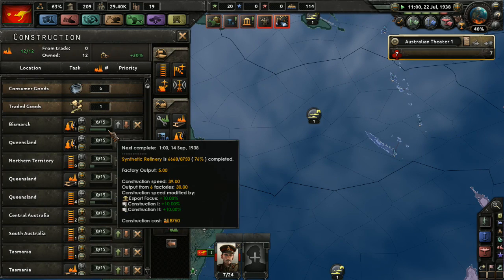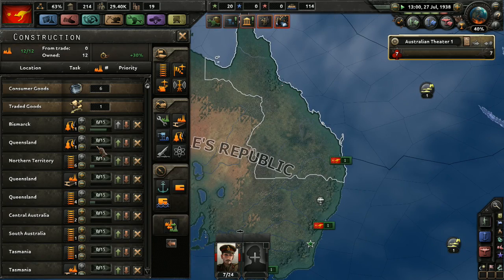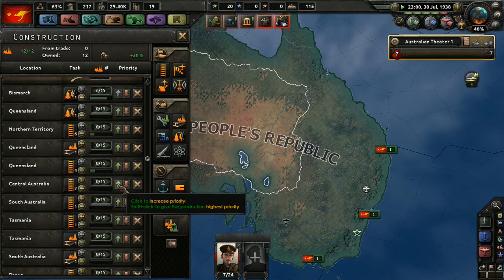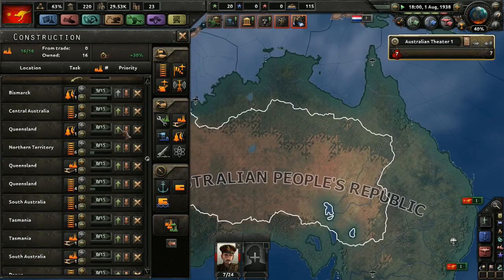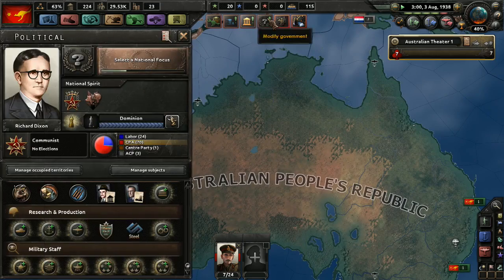At least I want that refinery built — that's going to really help us out. It'll be built soon, September. I don't really need the Queensland one, but I'll do that as well. It will move up to Central Australia next — now it's going to get done in August. Excellent, end of the month.